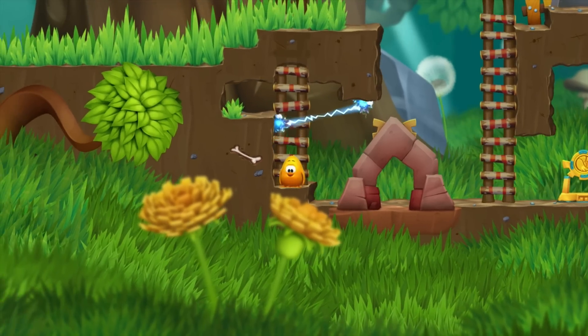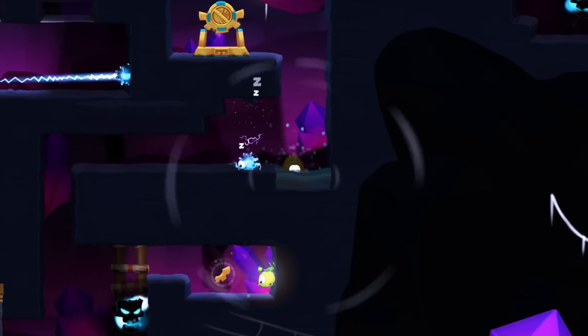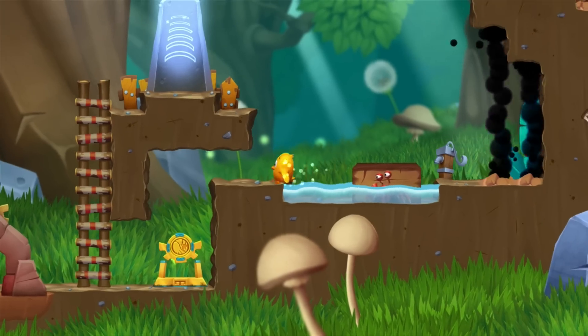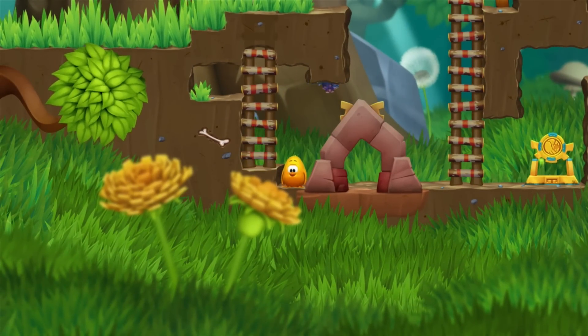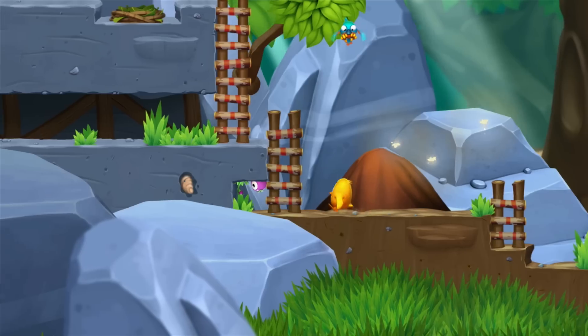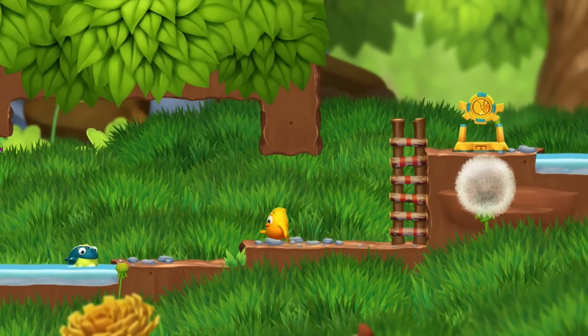And in this section, these electric critters are in our way. Later on in the game, we'll get taught how to disable them by stomping while wet. But maybe you'll figure that out before you're supposed to, and then start to explore the game on your own terms. That's kind of the magic of Toki Tori 2.